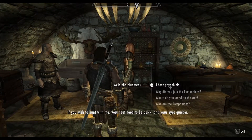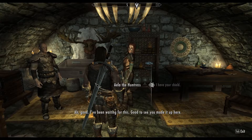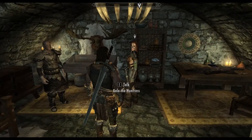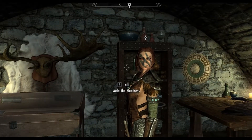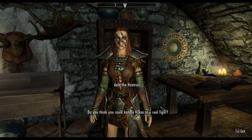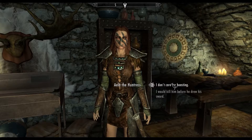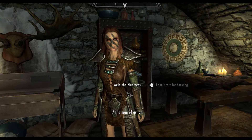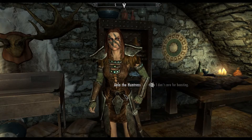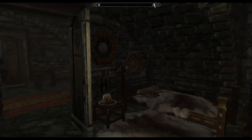I have a shield. Thank you. Already making a name for myself — I heard you gave him quite a thrashing. Don't let Vilkas catch you saying that. Do you think you could handle Vilkas in a real fight? Well, I don't like to brag, but yeah, I don't care for Vilkas. A man of action. Here, let Farkas show you where you'll be resting your head. So we're accepted! Did you call me? Nice. Of course we did, Icebrain.